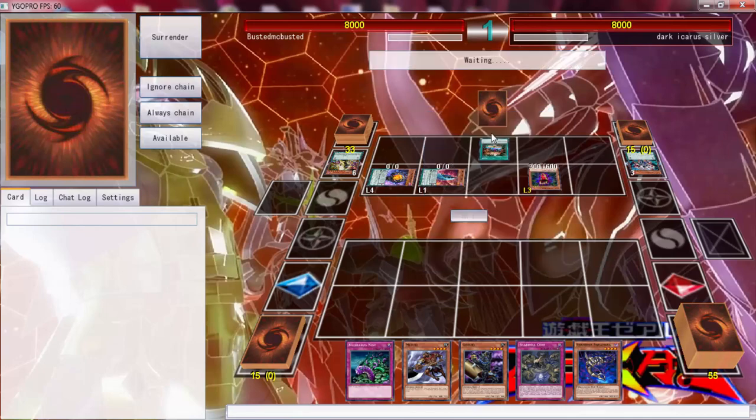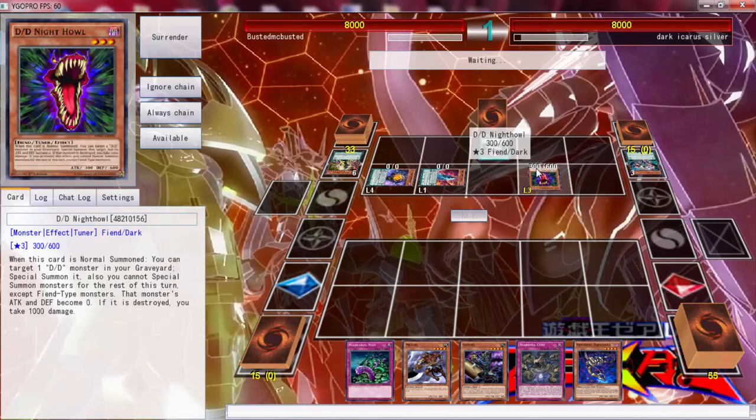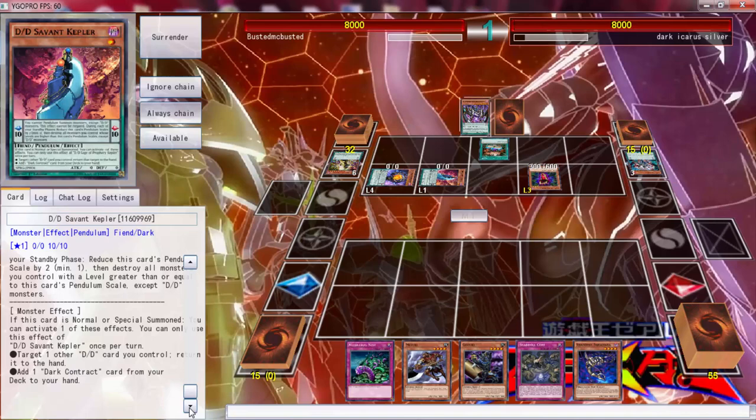The last time I've seen a DDD deck Pendulum Summon — I don't even know when, I can't even tell you. Does this lose scales? No, that's just — you can just add one back. That is just ridiculous. It's pretty good I guess. So you can go into an eight. This is once per turn, correct? It should be, hopefully.